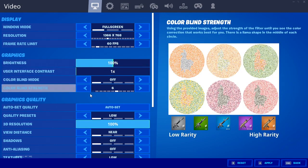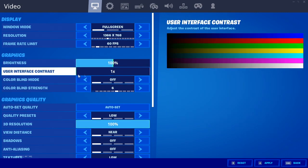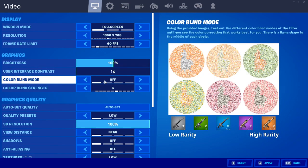Under the graphics settings, these are all personal preference. For me, I'm using brightness at 100%, user interface contrast at 1x. And the colorblind mode I have turned off. In the previous chapter it used to help in seeing the storm, but the storm now in this chapter is already very transparent, so it does not serve much purpose right now. But it's all personal preference, so you guys can go ahead and use it if you like to.